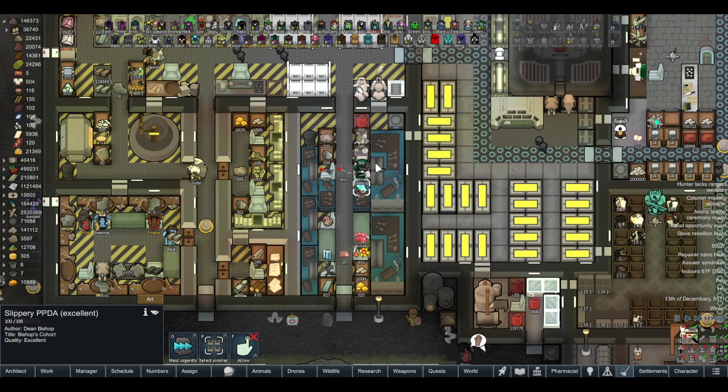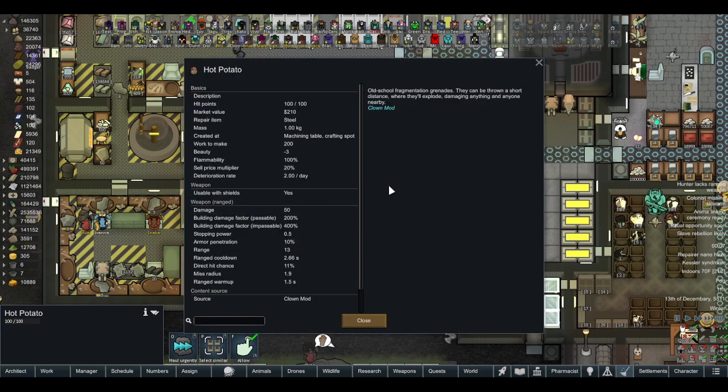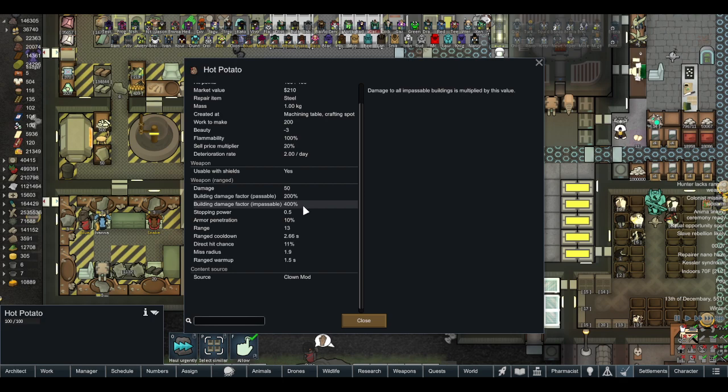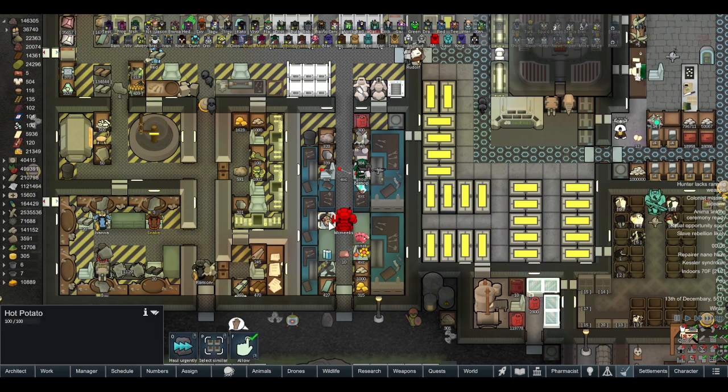The hot potato: old-fashioned frag grenades when thrown — 50 damage, 10% armor pen, 13 range, 2.66 second cooldown, 11% direct hit chance, 1.9 miss radius, and 1.5 second warm-up. So we paid 25 potatoes and chem fuel to get one hot potato. The sharp playing cards are now made — 4 damage, 5.6% armor pen, 25 range, accurate up close, one second cooldown and warm-up.